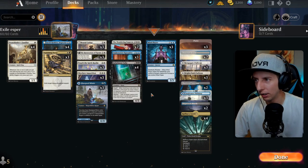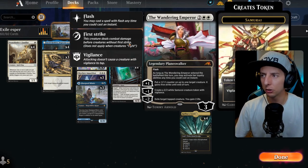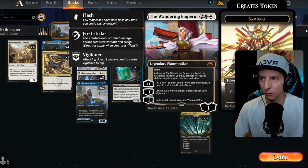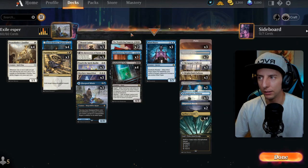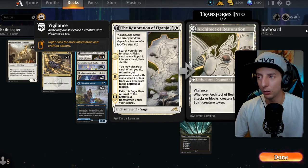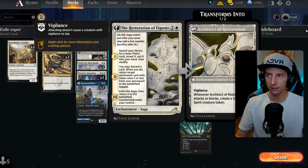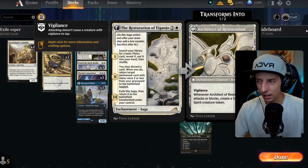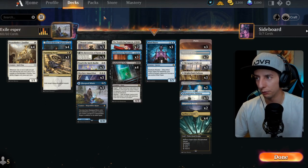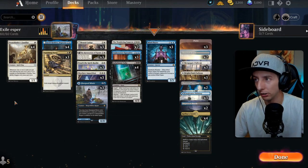Who doesn't want more exiling effects and more tempo? I found out just how good that could be especially with Mind Flayer on the top end. Vanishing Verse is also great, and Wandering Emperor is allowing us to exile things with its minus two ability while also being fantastic against controlling decks — a planeswalker that generates multiple pieces of value your opponent has to deal with.